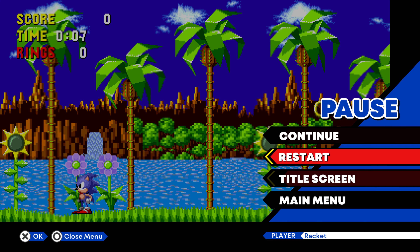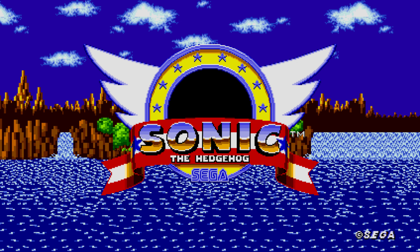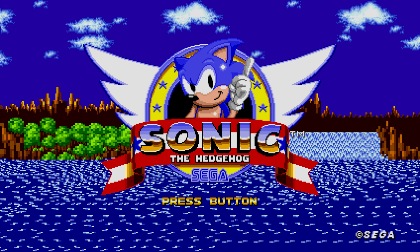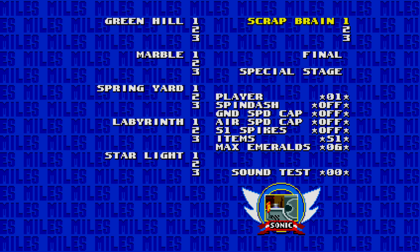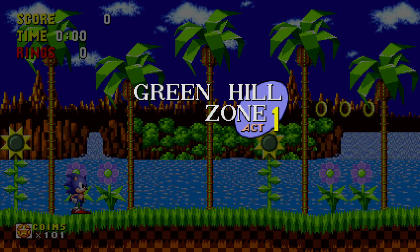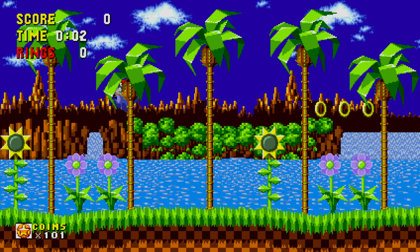So if you drop out of that, go back to the title screen — up, down, left, right, hear the ring noise, go in here — and turn off Spin Dash. Start at Green Hill Zone number one, and yeah, no more Drop Dash, no more Spin Dash.